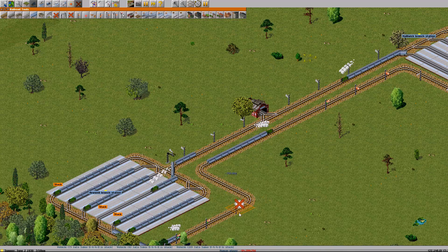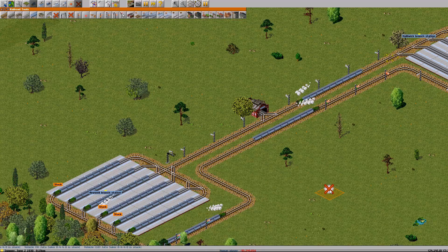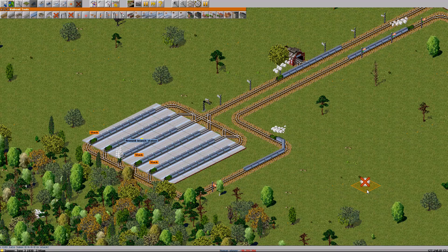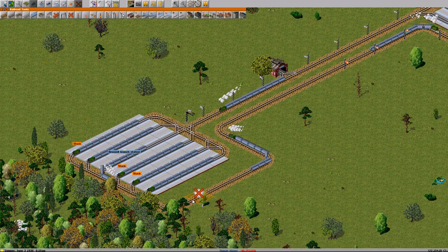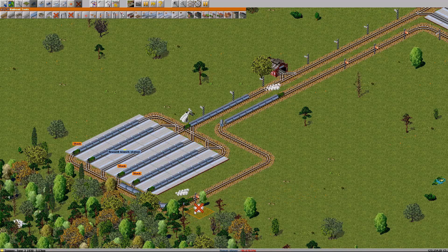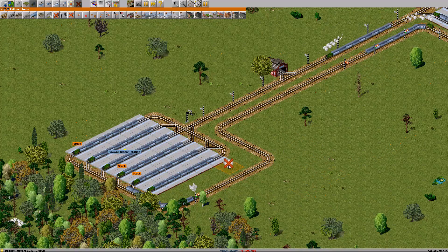These two signals right here — from here to here — designate a block of track. If a train is inside this block they will not allow trains to pass the signal. So now it's a block from this signal all the way up to here. Here comes the train, and he should have to stop because there's a train in this block. He'll have to wait here until this train gets past. Once this train has exited this block of track, he will be allowed to go. There you go — that's how a basic signal works.